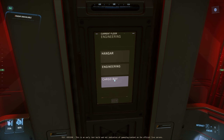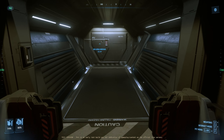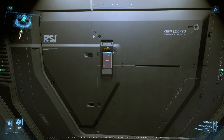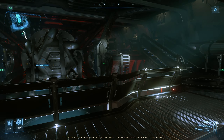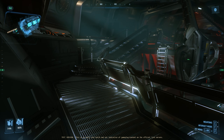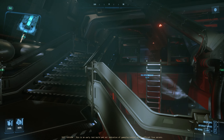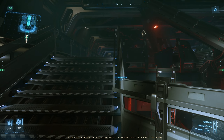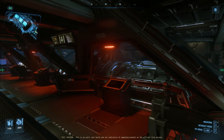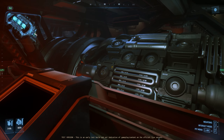Next up, let's check out the cargo bay. There's some stuttering with the elevator — hopefully that will be fixed at some point in the future. Walking through the rest of the engineering area will lead us eventually to the cargo bay, but I do wish the signage was a little bit more deliberate, letting you know what part of the ship you're going to be going into next.